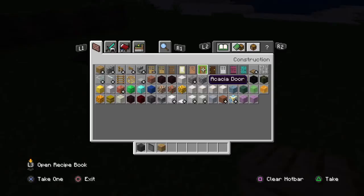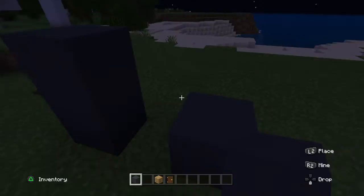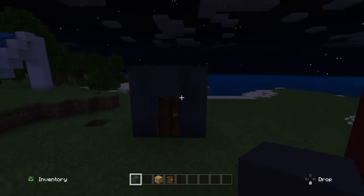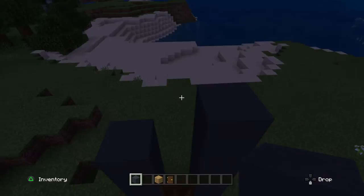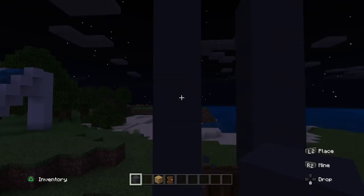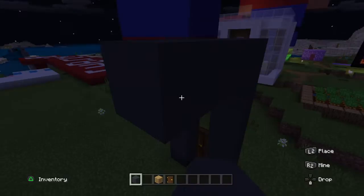So what you're going to do is place it like this — this is where your door is going to be, so you can just place it right there. Then you're going to go up one, two — we've already done that — and you go up three.